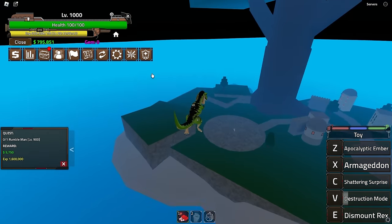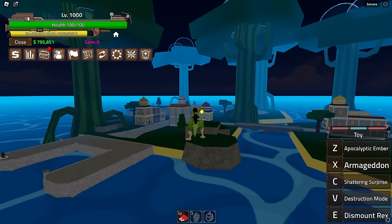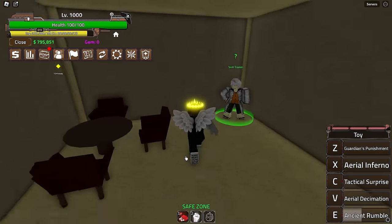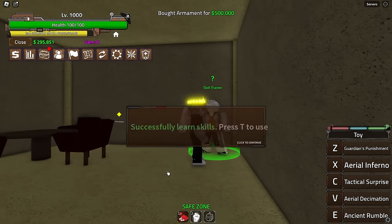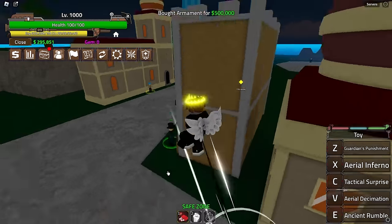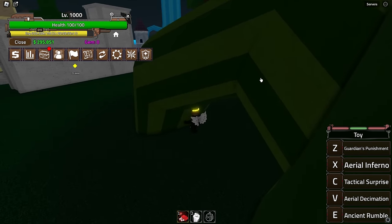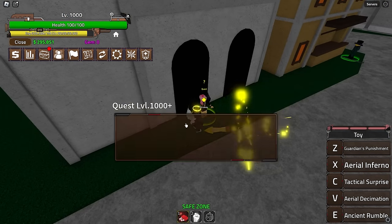First I want to get the Skill Trainer and grab Haki — both Almond Haki and regular Haki. Press two to use it — now I can finally hit Logia users. This island has three quests. I want to try my transformation — Destructive Mode — to see how much damage it does.